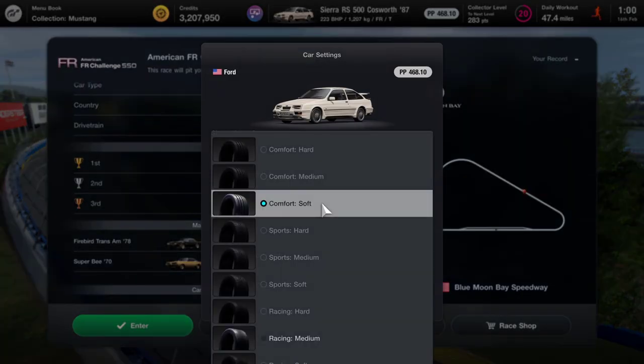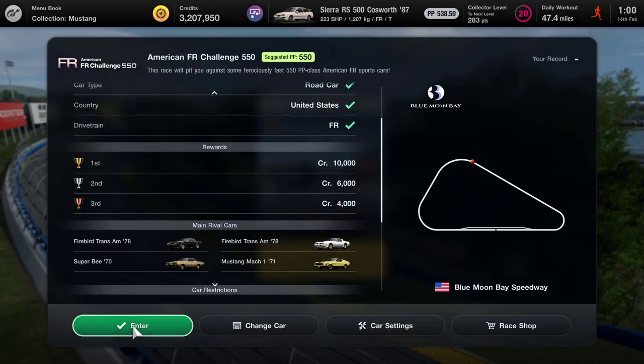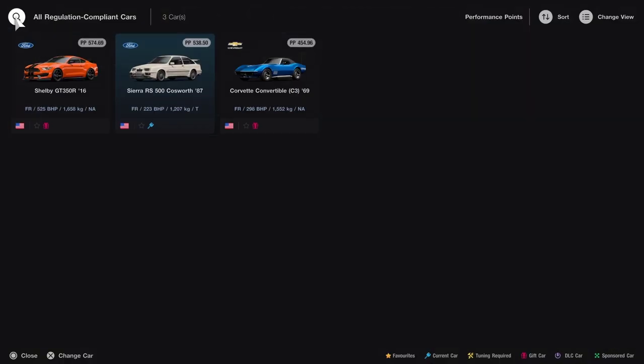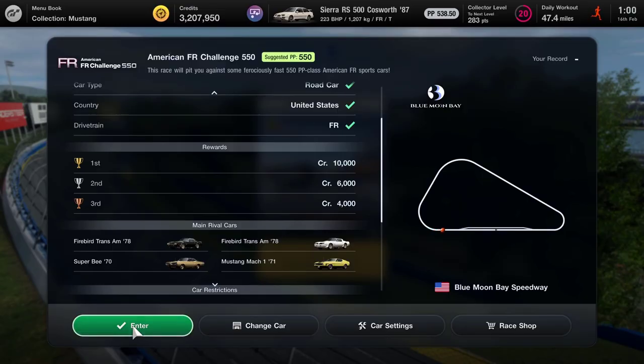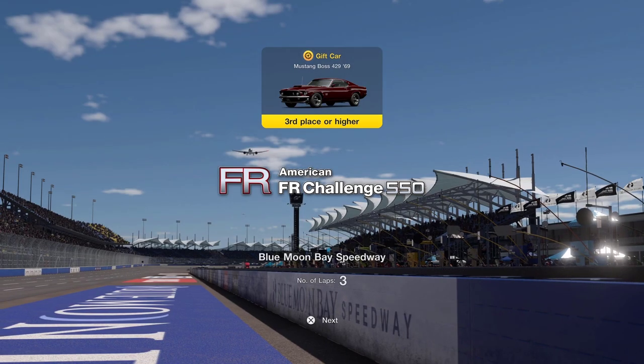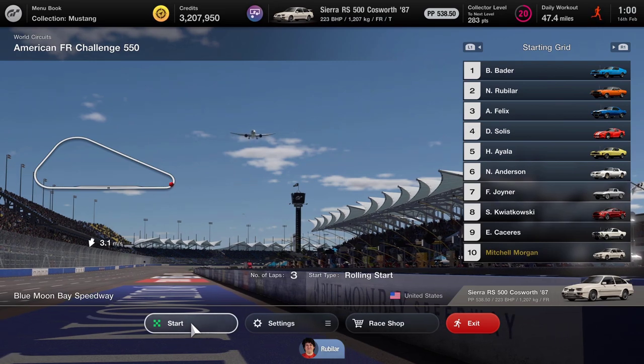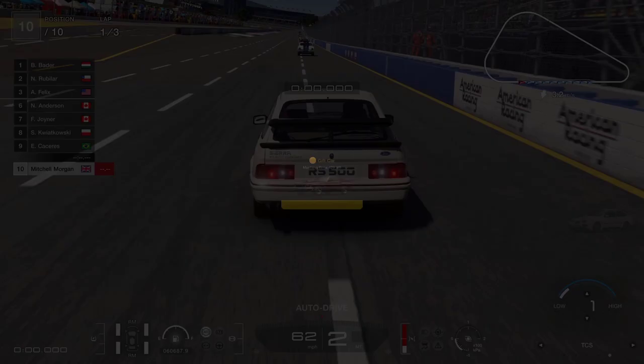We're going to need to get some medium racing tires on this car - that's going to give us a little bit of stickiness around some of these corners, which we may well need because we are going to have to wring the neck out of this Sierra, considering the cars we are up against. Although they're big American muscle cars so they don't always go around corners easily. This is the American FR Challenge 550.